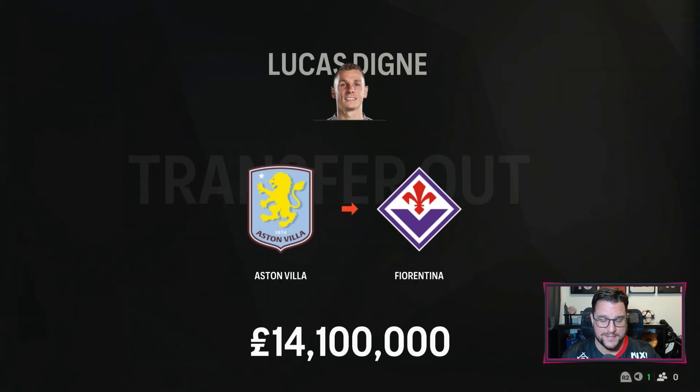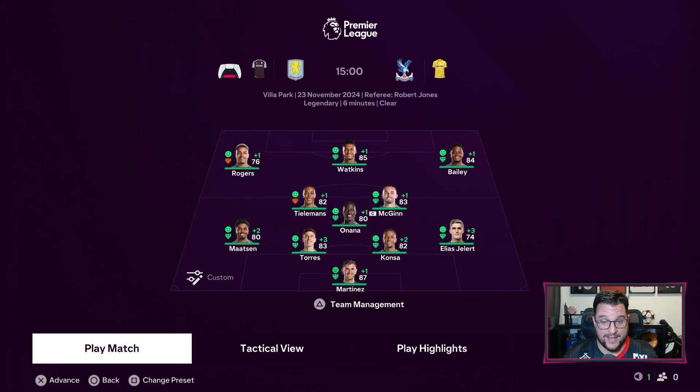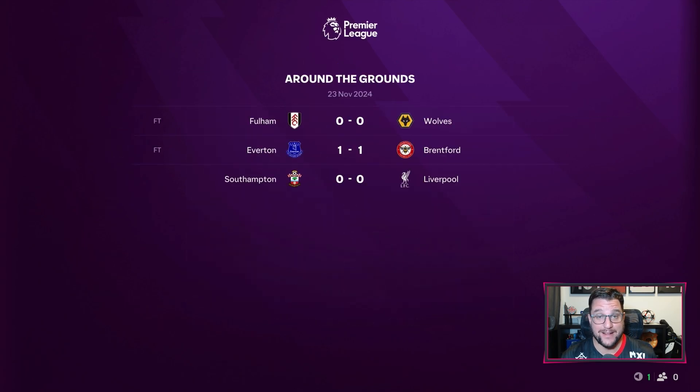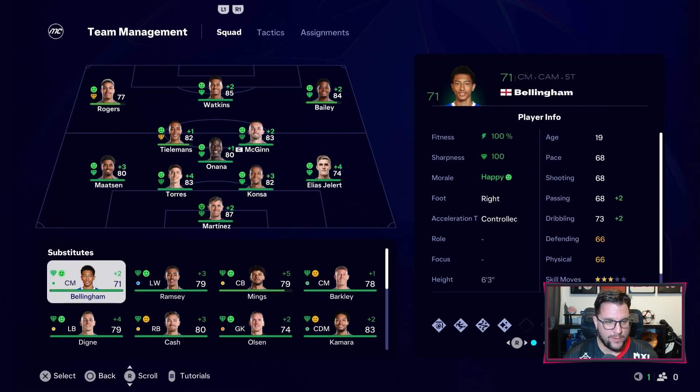That's confirmed - for 14.1 million Lucas Digne moving to Fiorentina. So here we are - Crystal Palace. I think we're just going to keep the same team to be honest. We've got Juventus coming up but absolutely no need to change anything, so we'll quick sim that one. And it's a 1-1 draw with Crystal Palace who are doing all right - they're fifth in the league this year. Oli Watkins banging us another goal in the 79th minute. Next up Juventus. We're heading into the final game of November against Juventus and going with the same team. Rodgers is a little bit tired but I'm happy with how the team is playing.